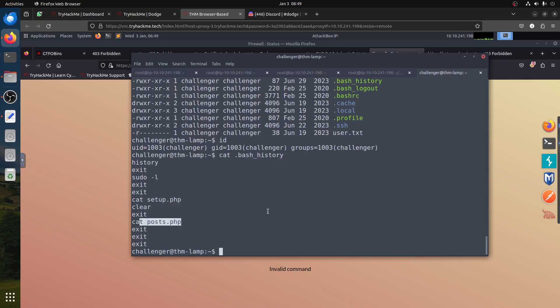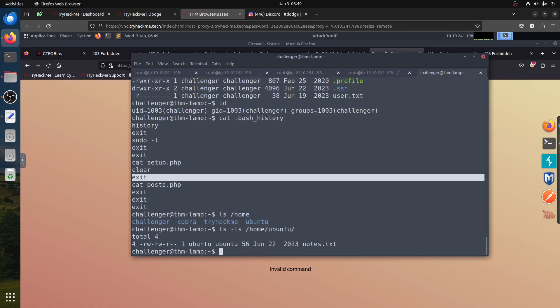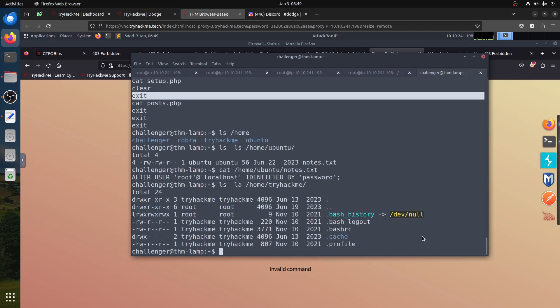We can read the flag. The id is 'challenger'. We can check the bash history and we know it mentions setup and post files. If I go to /home, we have four users — challenger, cobra, tryhackme. Let's do 'ls -la /home/ubuntu'. It has a 'notes' file. Let's read it: 'ALTER USER root@localhost IDENTIFIED BY password'. This is altering a database user — keep an open mind about this for later.